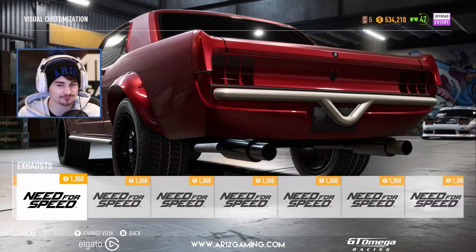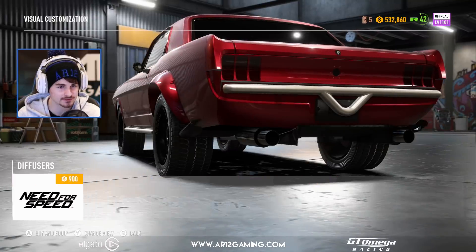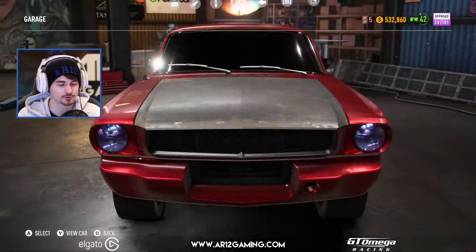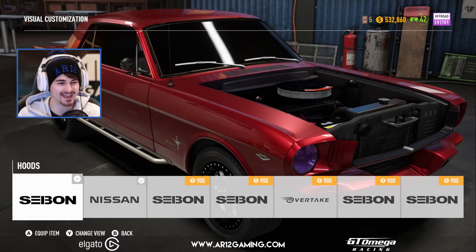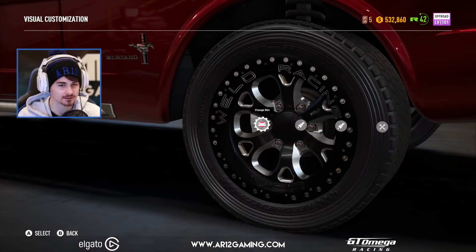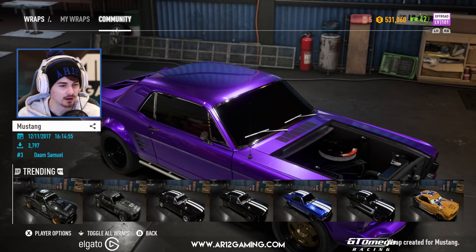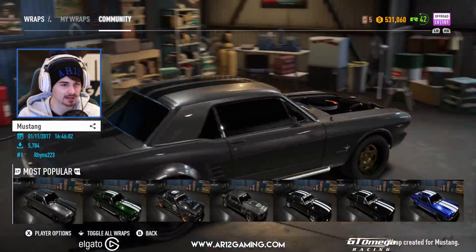Exhaust — I want some big fat ones. Maybe those guys — those are big and fat. Diffuser — most of these are locked, so never mind. And that's it for our little Mustang. Maybe I should try and do the fender glitch. That looks much better — that looks freaking cool. We just need some more off-roady wheels because they are a bit big. We need a paint job — let's see what the community has made. I didn't think of turning it into this. Yeah, let's do this one — I like it.